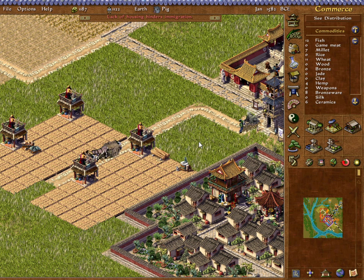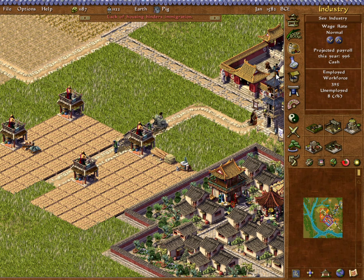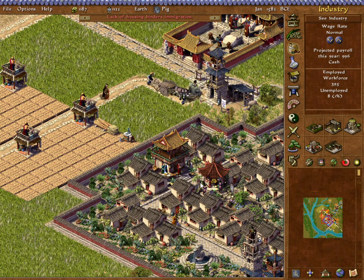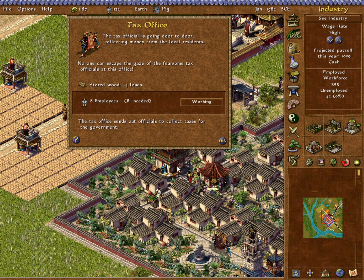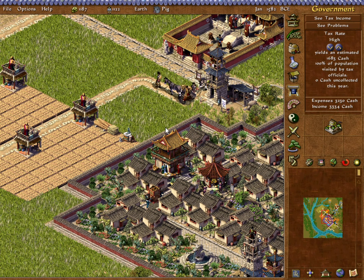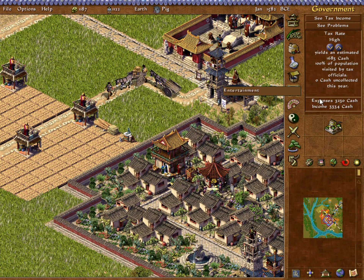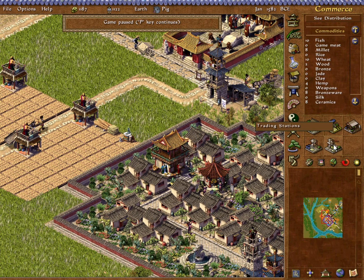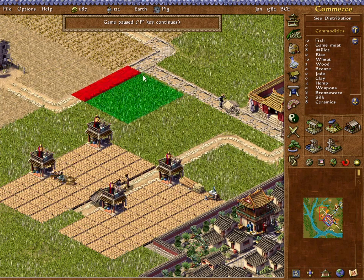Do we have enough people? We do not. So if we want to establish trade with them, we would have to increase our wage rate — but I think we want to do that anyway. Let's see if we can sustain a high wage rate along with high taxes. It didn't increase the estimated tax much because we're almost at the end of the year. I want to get that trading station up before year end — it won't affect our annual profit if we throw this in now.